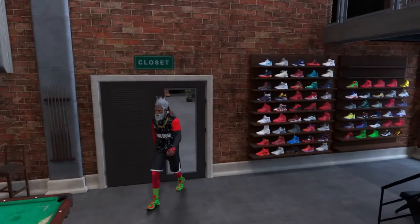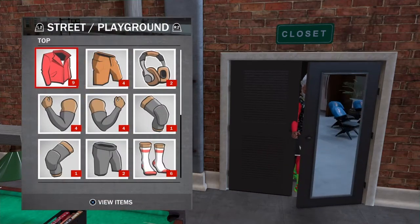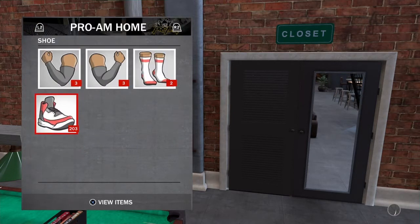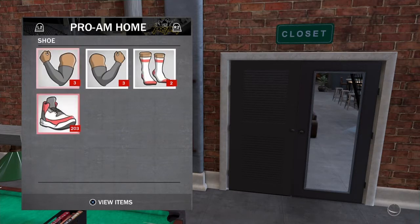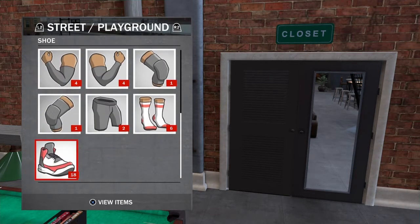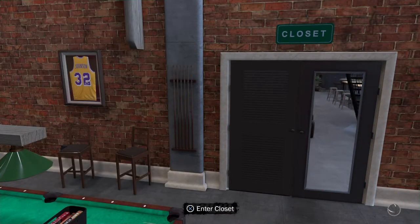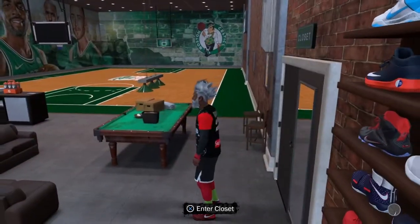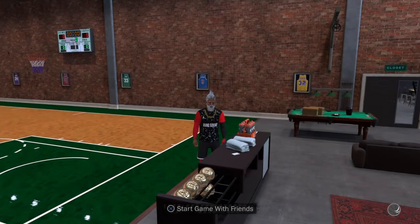We're going to the closet. You see I only have 18 shoes in my closet that I can wear to park, but if I go to Pro-Am, look how many shoes I got — 203 shoes. These are shoes you can only wear on court, not at park. But check out my custom shoes — the Nike Kyrie King. I press that shoe, look at my feet — I just got the new Kyries, they just came out. Got the new shoes out here.